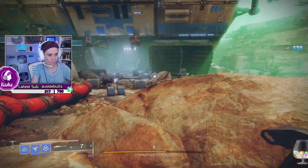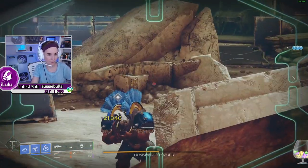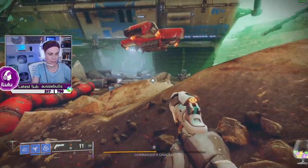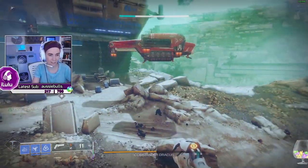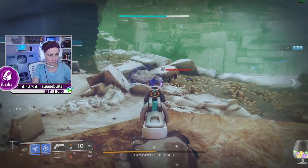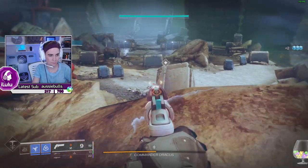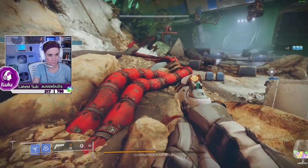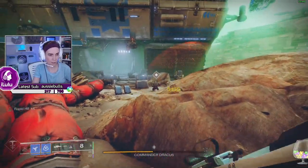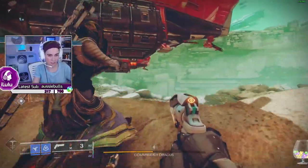Oh my god, come on. Get out of there. Little coward. He's just hiding behind it. It's okay — it's just a matter of patience with his class. It's kind of annoying. I don't have wall yet but I almost have it. He's gonna pop a shield in a sec too. We can come down here and do it. It's fine — we'll kill some adds and then Delia will be able to super.